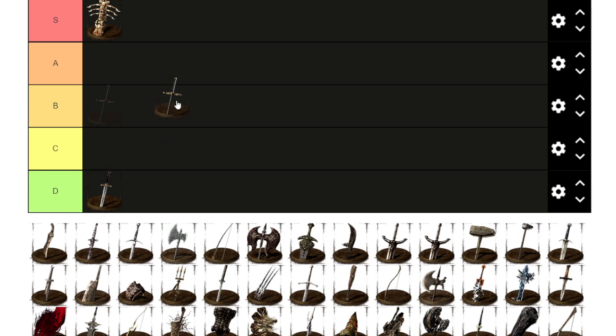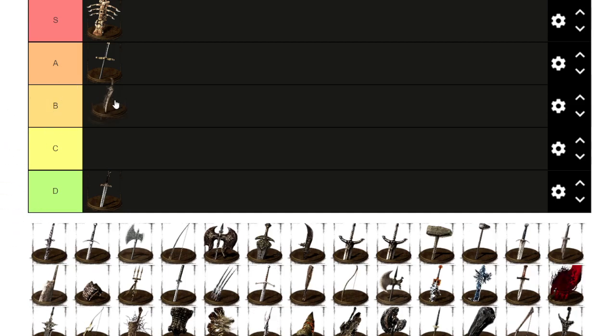Next up is Balder Side Sword. From all the swords it has the longest thrust attack with phantom range. With the Leo Ring it works perfectly — you can do sometimes 507 damage on a counter attack. It has fast swings with normal attacks, so as a longsword it's a really strong pick. It's a very solid item and I give it a high rating — it's just solid.